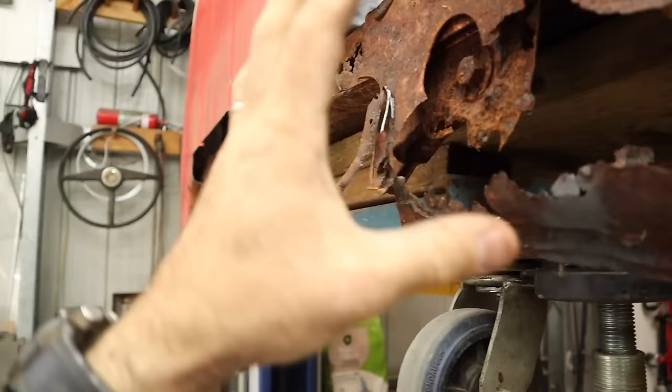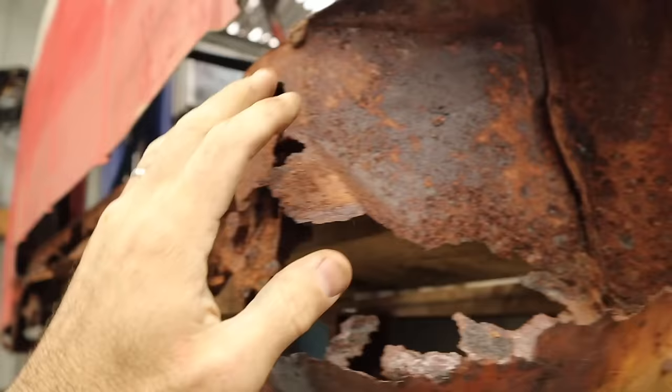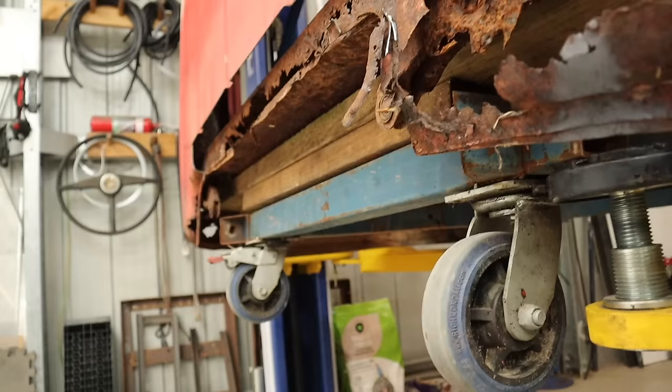What I need to do now is continue cutting off the other cab corner. Now that it's all braced and supported, I've got a replacement for this piece. I'm going to replace that box piece in the centre, and hopefully we can just make everything back up again so that it's nice and fresh and clean and new.